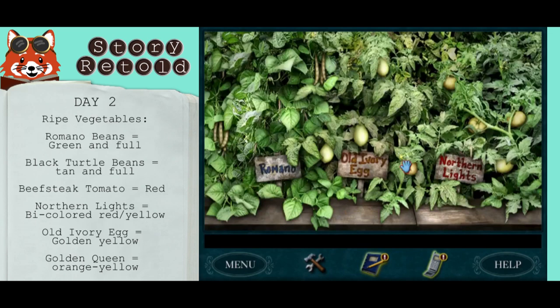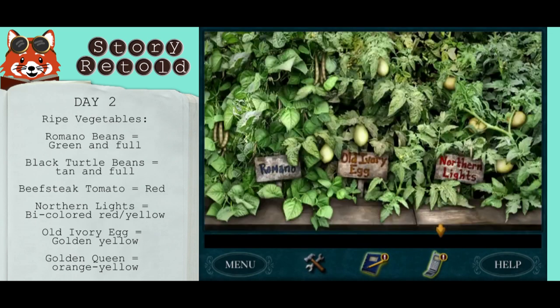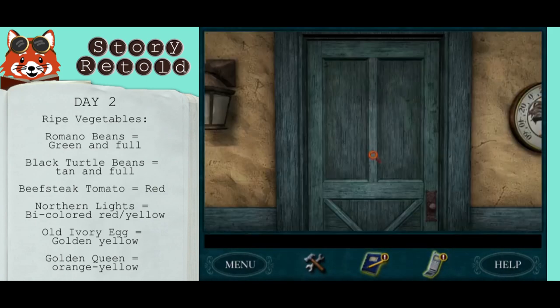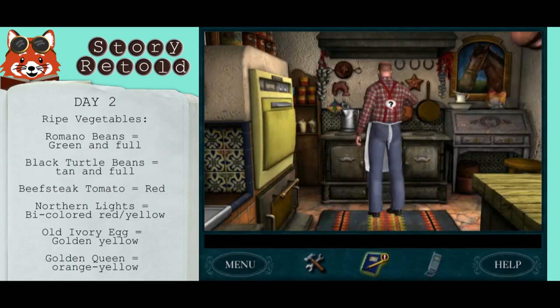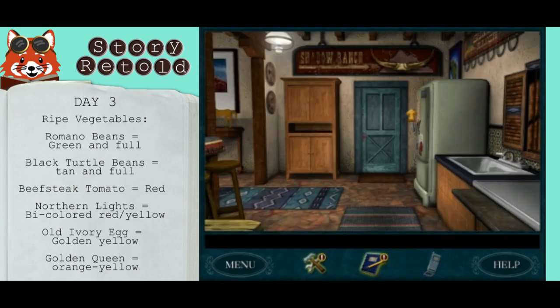Oh, I missed one — that was an old ivory egg. You can check, see? We got the golden yellow one. It's so hot, I should get these vegetables into Shorty right away. Pick those vegetables for me yet? Take a look. Good for you. And then day three.